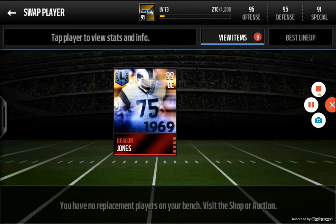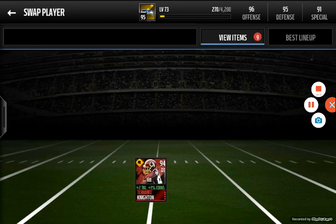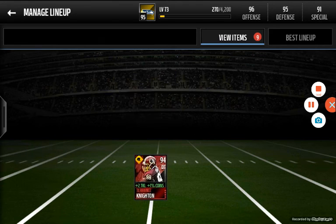Next we're going to look at the defensive line. I did this with Deacon Jones yesterday — he's very good in certain areas and that's why I like him. I like his tackle, his pursuit is very good. What you always want to look for in a defensive lineman is power moves and finesse moves; those are probably the most important things. You also want good tackle — he has 99 strength and 98 tackle, which is very good. His power moves and finesse moves aren't that high, but they're just trying to get straight to the quarterback.